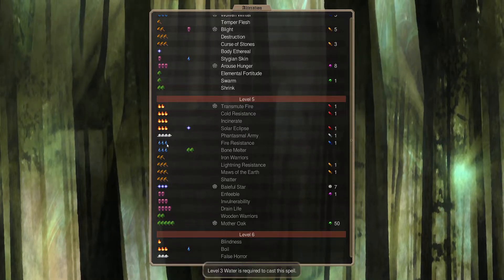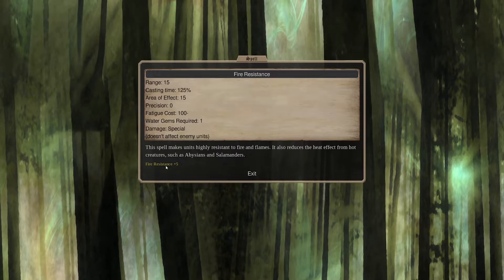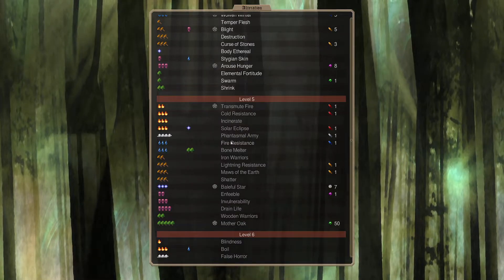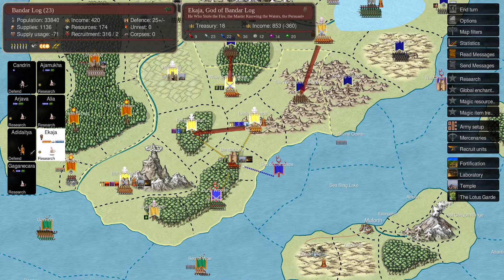There's also level 3 Water Fire Resistance for 15 squads, but that's something we can do with the Yakshinis - both of them, actually. So we'll go for that for now.